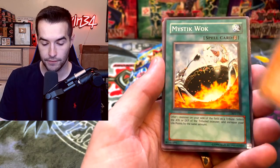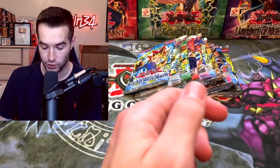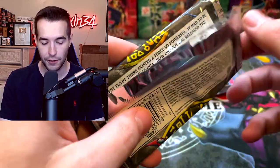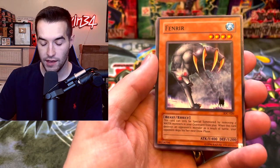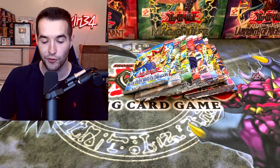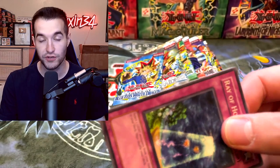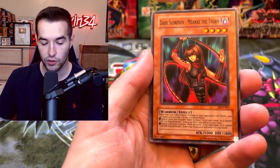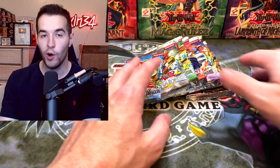Invasion of Chaos is next - we could pull Black Luster Soldier but it probably won't happen. We get Primal Seed, Granmarg the Rock Monarch, and Tower of Babel. From Dark Crisis, hoping for Exodia Necross, Shinato, or Skull Archfiend of Lightning or Skill Drain. We pull Ray of Hope, Yata-Garasu - wait no, Panda, Dark Scorpion Meanae the Thorn, Mephistopheles the Infernal General, Rod of Silence, and Arsenal Summoner.